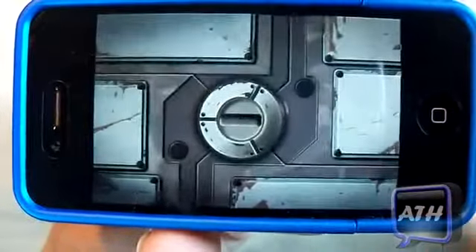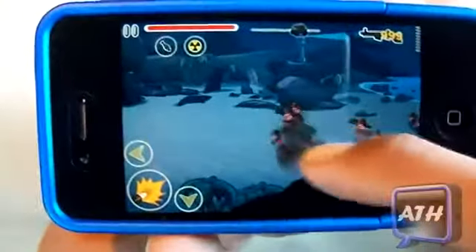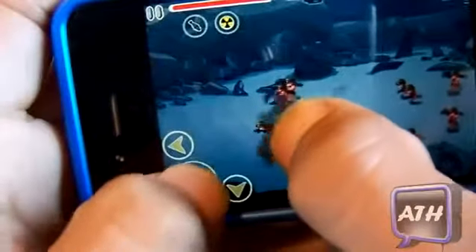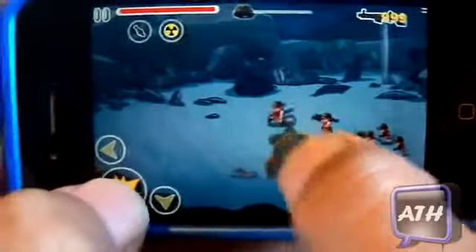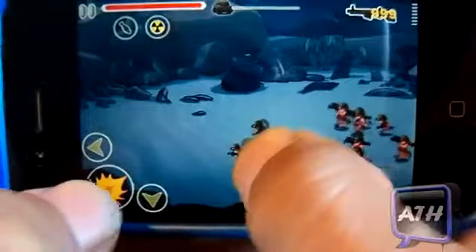They take you through a tutorial on how to play, and I really like how it transitions through levels — it shows 'Mission One' and walks you through it. You have your gun, and you tilt the device to move across the screen. The main objective is to kill enemies before they reach your castle. You just tilt the screen and shoot them. It does get harder — they bring tanks and many other objects.